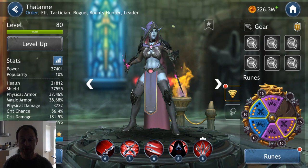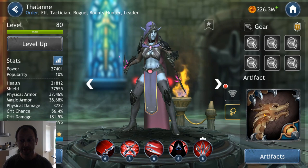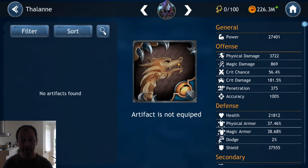Entering into characters, the individual characters — you'll notice that there are two tabs now, or will be after the next patch. One for the runes and one for artifacts. You can slot in any artifact you have on any character. They might not benefit them that much depending on which artifact you put on which character, but you can do as you want, just as with runes.